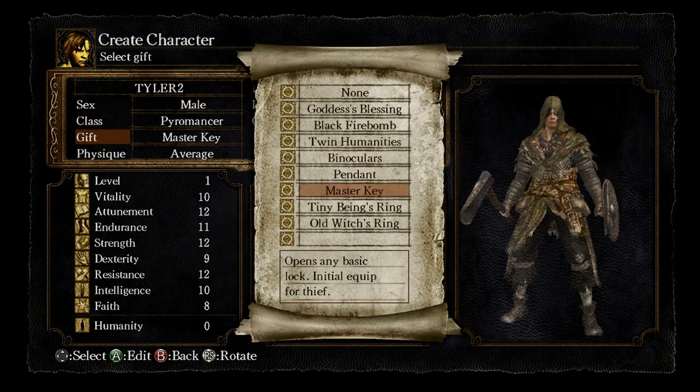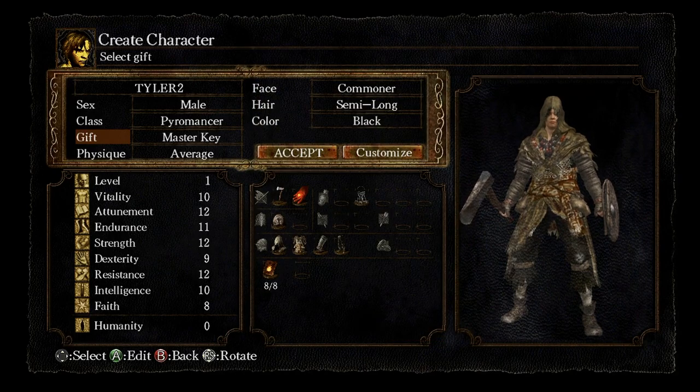My gift is going to be the Master Key. I don't really recommend anything else, just because binoculars you can get in the game pretty early on. Blackfire Bombs are consumable, so are Twin Humanities. You can pick whichever one you want and do your own research on the other starting gifts, but I do recommend the Master Key.